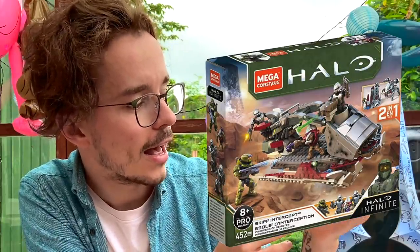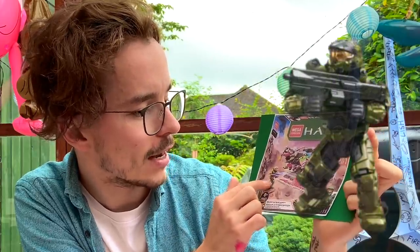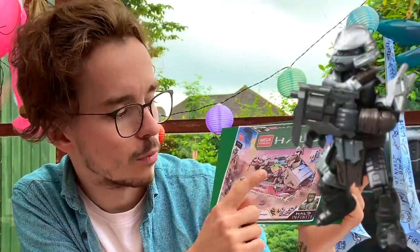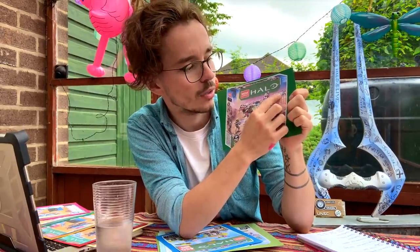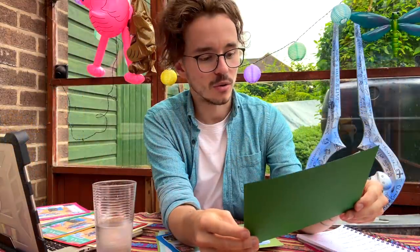The Skiff Intercept looks really cool and very Banished-esque. Nice looking Spartan with cool paint applications and really good molding on his chest. The Brutes look awesome with those new Mauler-type weapons. We've got a Grunt which has a Combat Evolved face mask, which is really cool. Apparently Mega Constructs have confirmed on the website that this is not a drivable vehicle in the game, but maybe it'll still be in it. This one can also transform into a really cool Attack Walker thing that's very Halo Wars 2 inspired. This one is also fantastic.